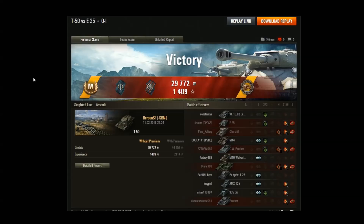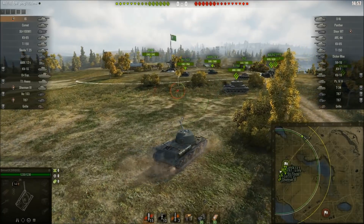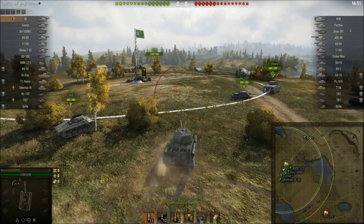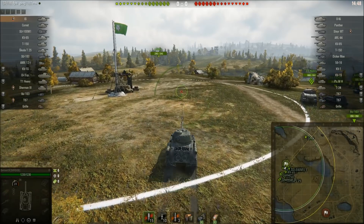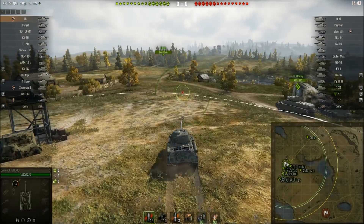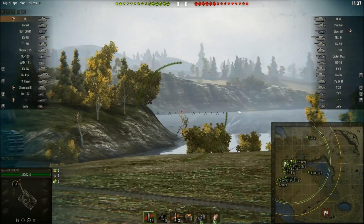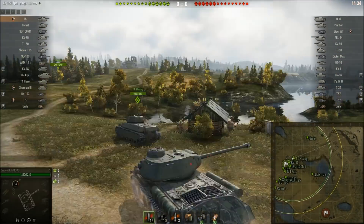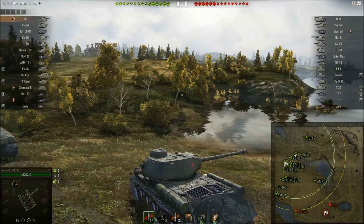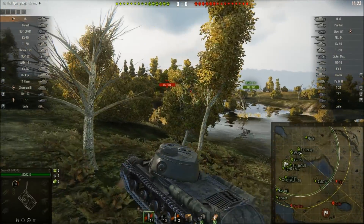Next up Baron is in an IS on Malinovka. Once again, exactly like the previous replay, he's using camo on the hull but not on the turret — camoed up for free. He's top tier on Malinovka and you'd expect top tier to go for the hill, and that looks like what he's doing. The replay results show a heck of a lot of medals for this one, and Baron already has two marks of excellence on the barrel.